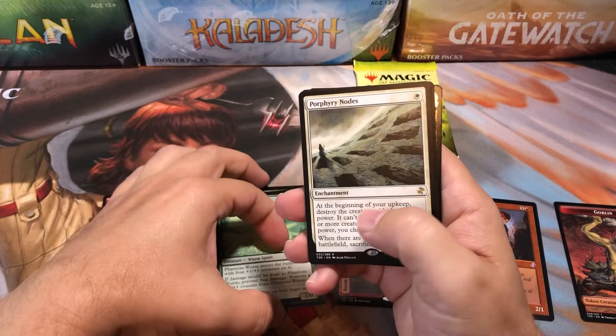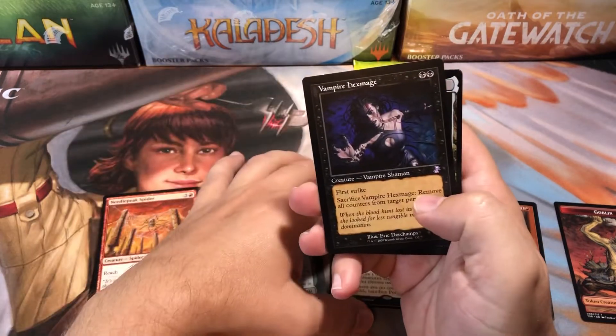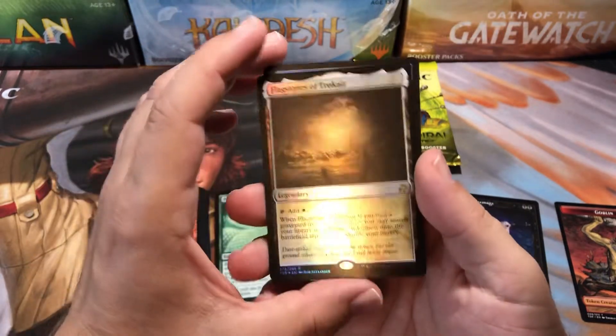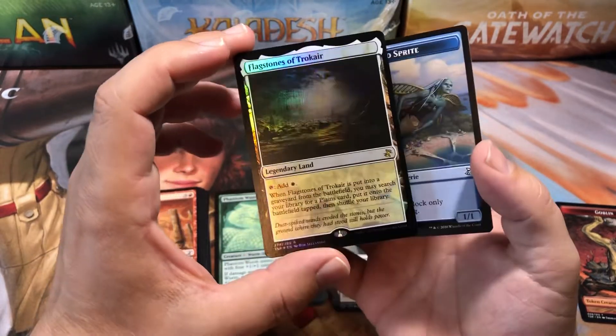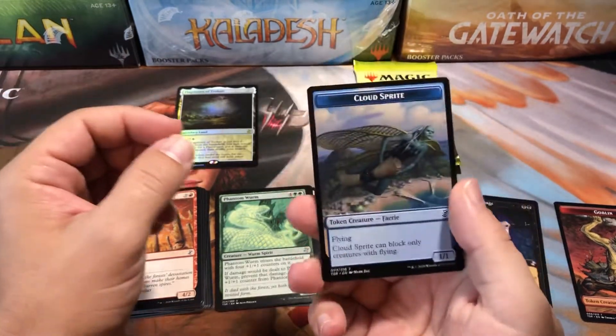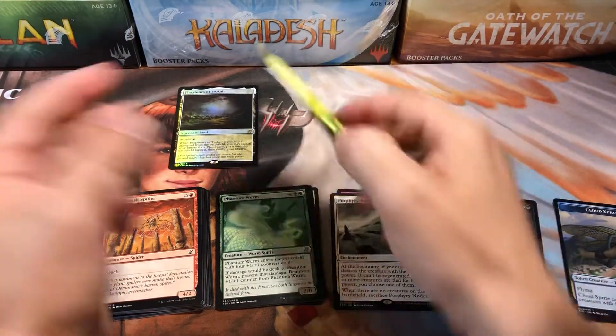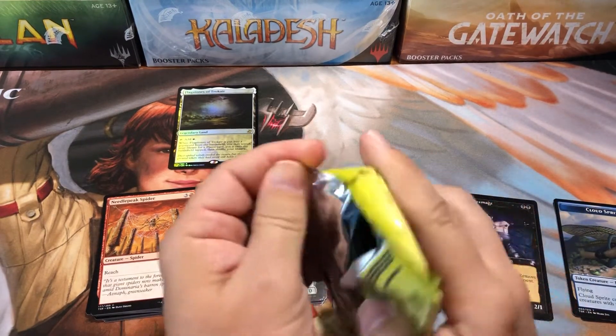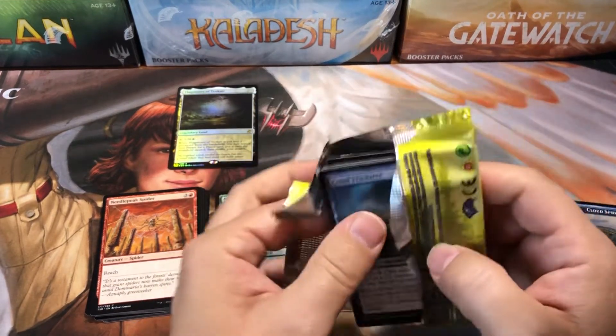Porphyry Nodes, a Vampire Hexmage, and a foil Flagstones of Trokair — nice! Flagstones is a great card, I love that card. I know the modern foils aren't worth hardly anything, but it's still a great card — one of those cards you can put in most white decks and not regret it. It comes in handy quite often.